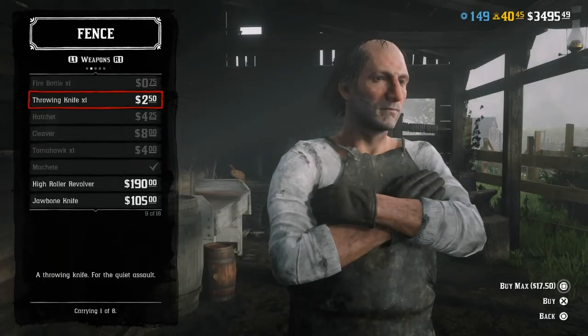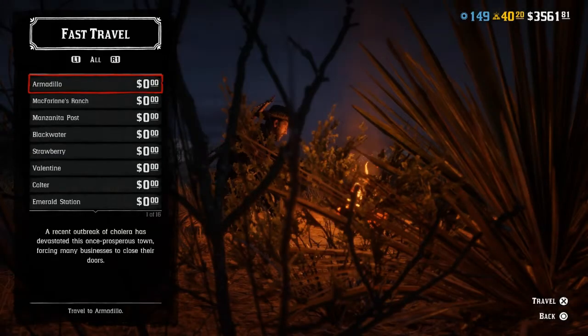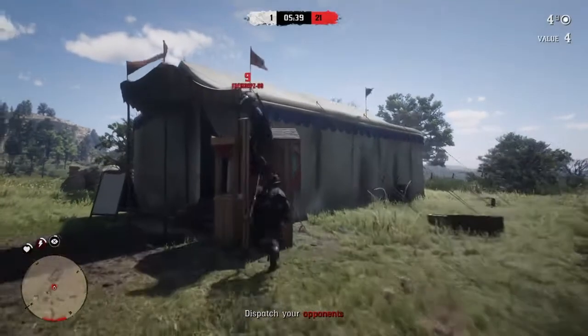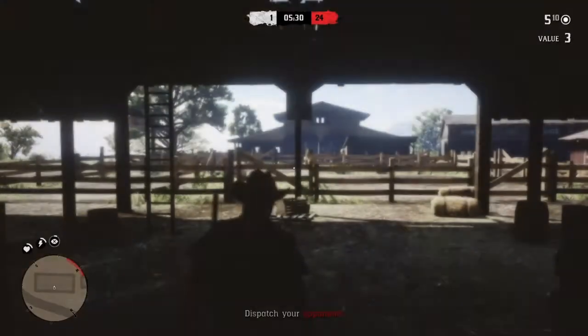This week there are no rank requirements on fence weapons such as throwing knives, cleavers, and dynamites. There are also no rank requirements on pamphlets up to rank 50 this week. Furthermore, fast travel is free again this week — it's extremely rare that Rockstar makes fast travel free twice within a few weeks, so take advantage of it to jump between your Moonshine Shack, Trader Roll at camp, and gathering collectibles to make a larger profit.